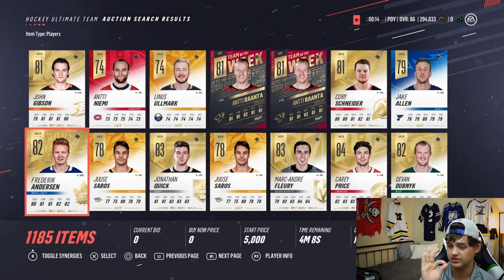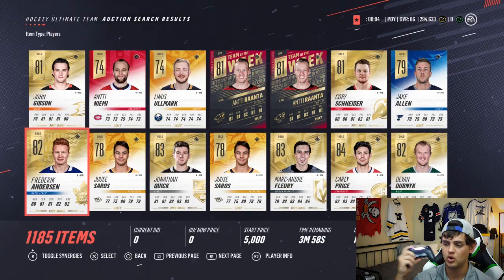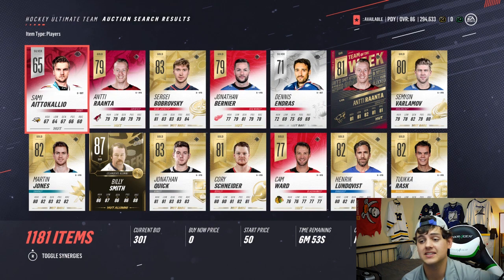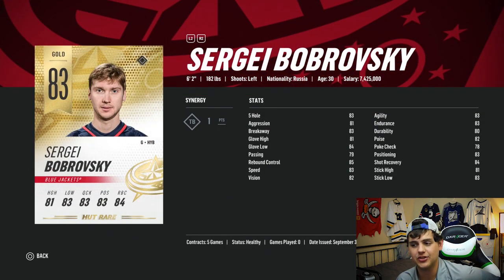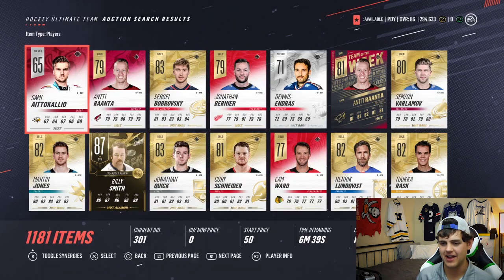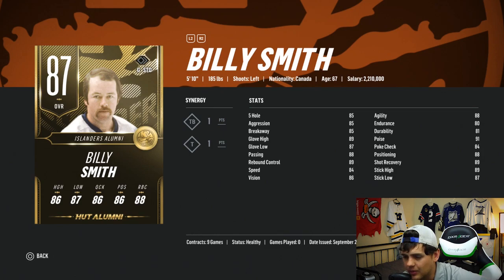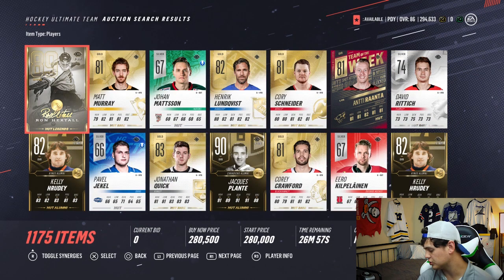Frederik Andersen is choice number one - he's definitely on the team. Who is going to be coming in next? Sergei Bobrovsky could be big for us. Let's see if he has the best breakaway: 67, 79, 83 - let's go! I think that does it. Billy Smith - I'm just curious what his breakaway was: 85. So if it was one more goalie we would have gotten Billy Smith. Sergei Bobrovsky is gonna be our starting goalie, backed up by Andersen.